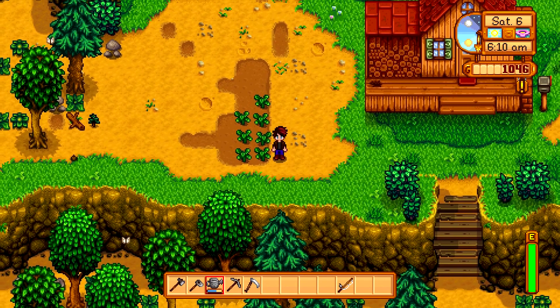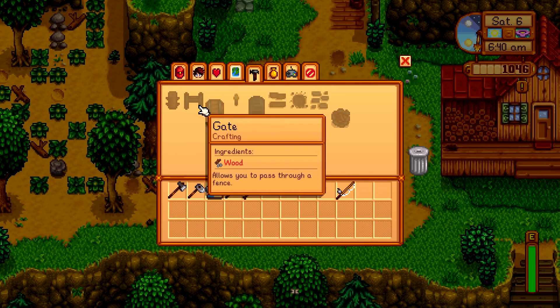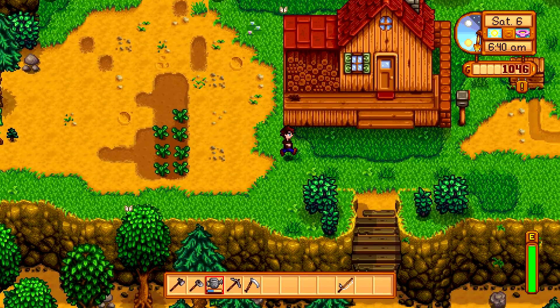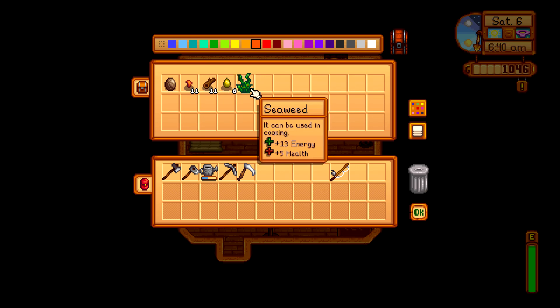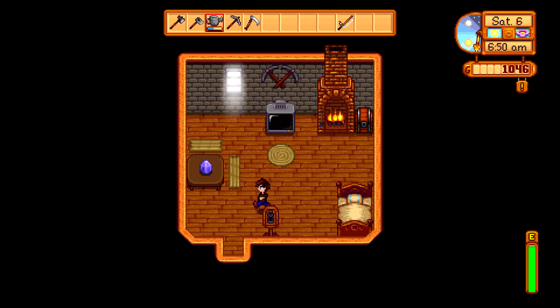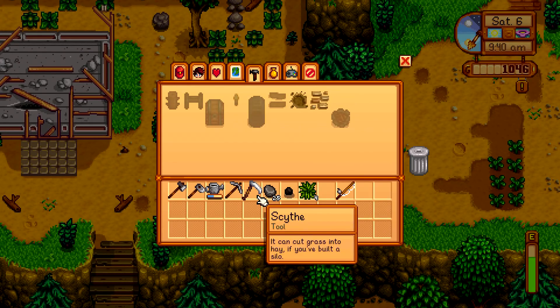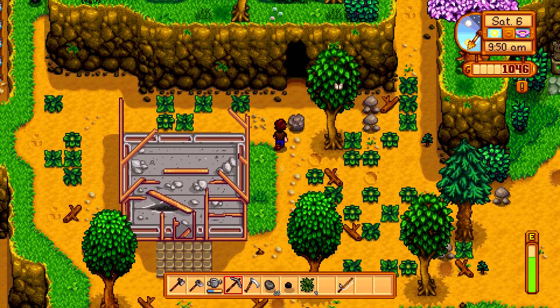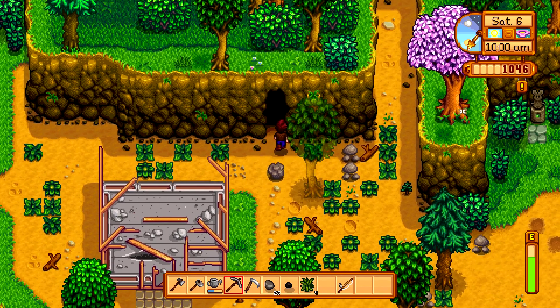Let's see if we can make anything else. We need 20 copper ore to make a furnace and 25 stone. In our chest we have 11 copper ore and zero stone, so today we're gonna go mining. Let me mine up all the stone — I got 25 stone. Let's see if we can find some copper. Should we try going in here? Let's try it.